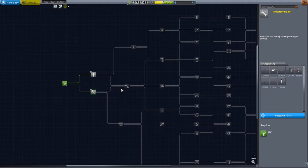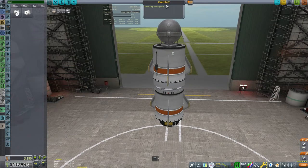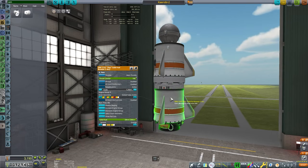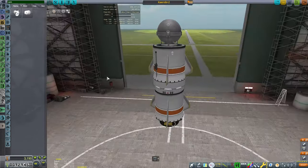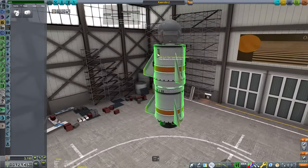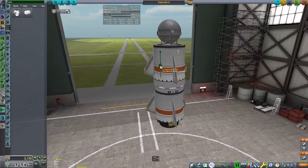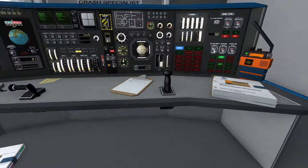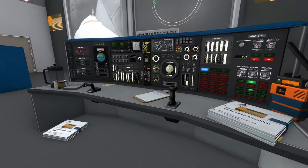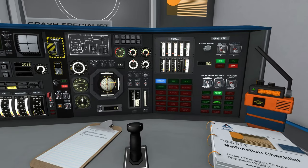The milestones gave us enough science to unlock the next node. Here is Skyrobie 2 — it consists of two stages. I added a little camera, thermometer, and antenna to transmit science. I should also mention that Free IVA supports mission control, so you can exit your seat, walk around, press buttons, and watch other crew.